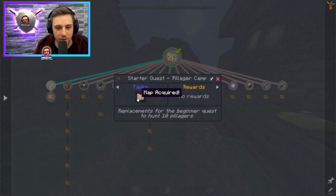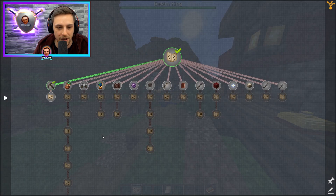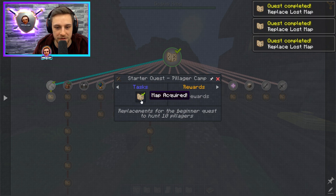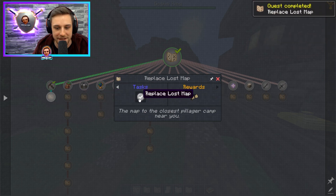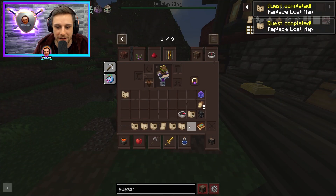Now if I go into the questbook, it says the Start Request has been completed. I've acquired the map, and I can go in here and replace the lost map. If I press this icon, it will give me copies of that map. As long as you've fulfilled the requirements, you go in here and click the tick — it says Replace Lost Map — and I now have a bunch of different maps to the pillager camp.